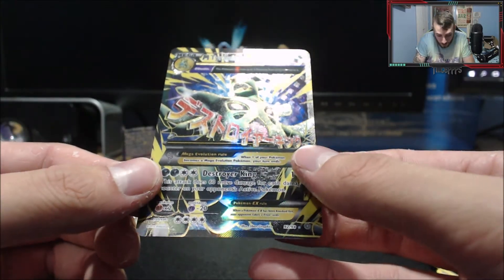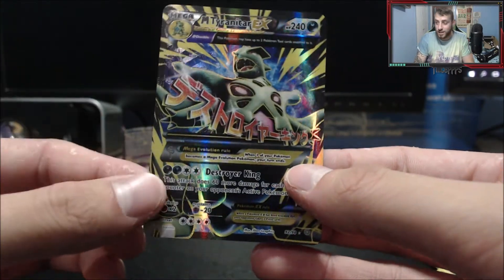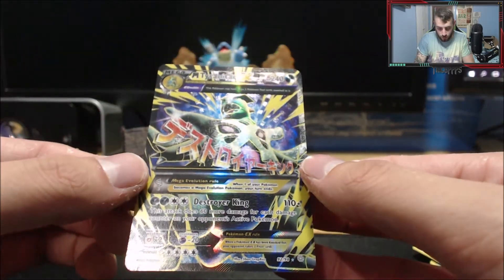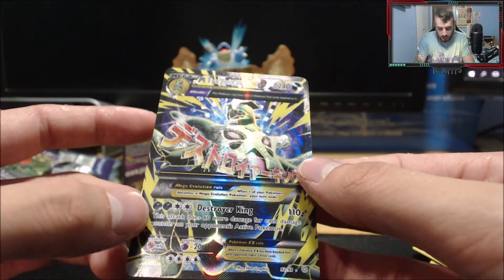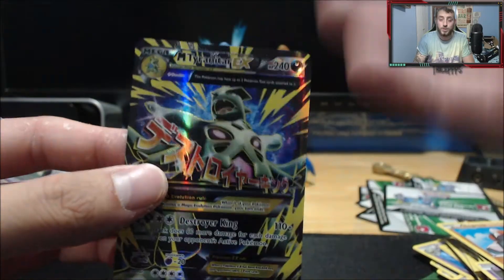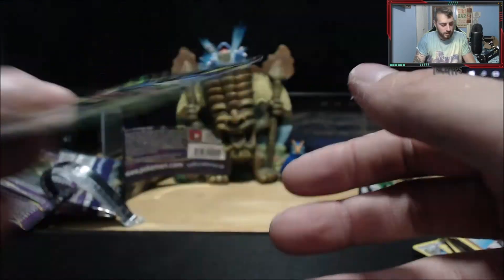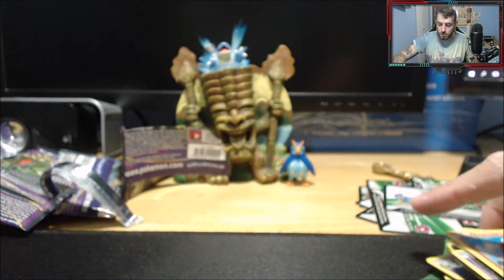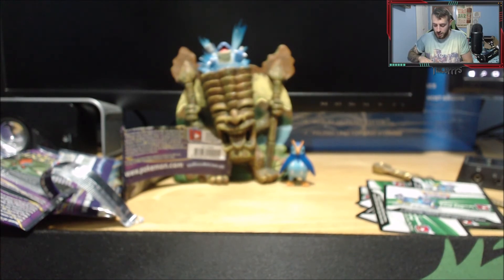In the first twelve we pulled the Mega Tyranitar X — check that out with Double. That is a crazy, outrageous card. Destroyer King: four energies, 110 damage — this attack does 60 more damage for each damage counter on your opponent's active Pokémon. Jesus! And you can have two tools on this. What a fantastic card, it feels so nice too. I hope you enjoyed the first part — we're going in on the next 12 packs tomorrow. Keep subscribing, like the video, and peace out!